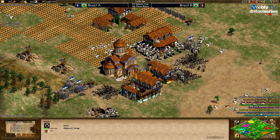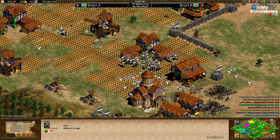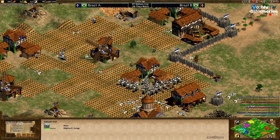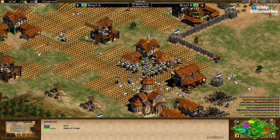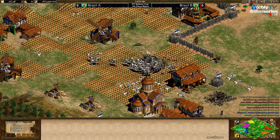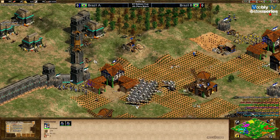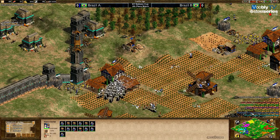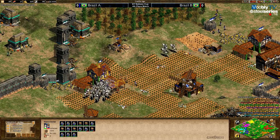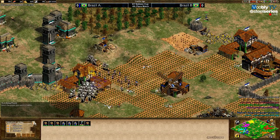Fire still has TCs up — two TCs up — and Ph will soon have two TCs less. Ph is losing too much ground. He should have stone-walled — even if you're being slung, be stone-walled just to buy time and react. Ph died so fast. I think Dogao should have gone to Fire to kill him as soon as possible instead of booming. What's Ph's population? 50.